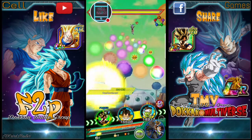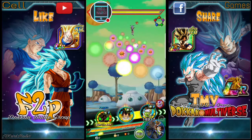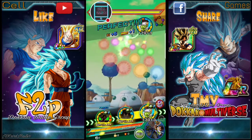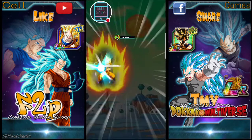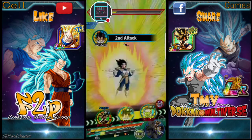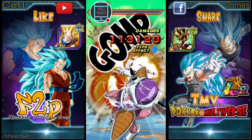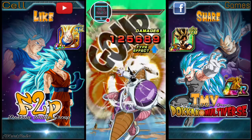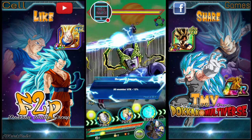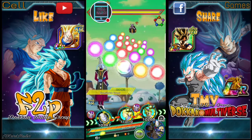Super Strike — ooh, good, we got lucky. We'll start things off with Goku's Super Kamehameha. Self-passive kicked in — attack minus 12%.